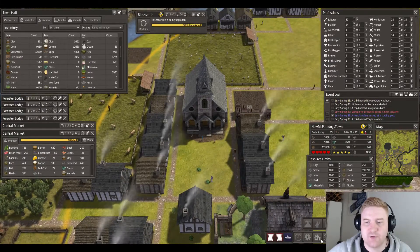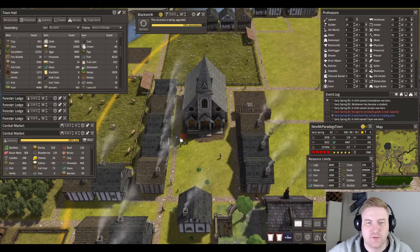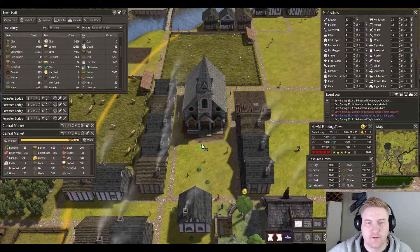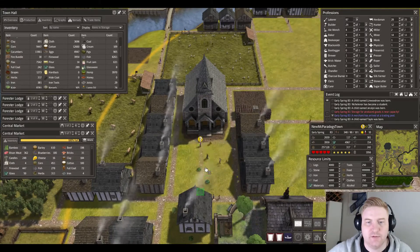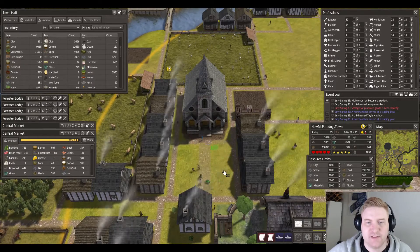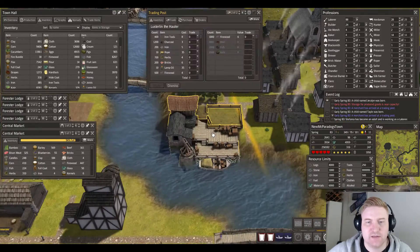We could build the road like that, then coming down the middle, and on the sides we can build all kinds of stuff. We've got a merchant here.